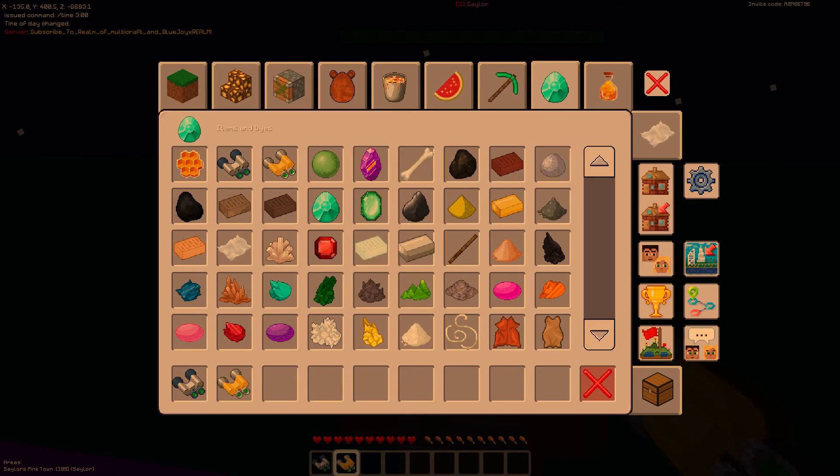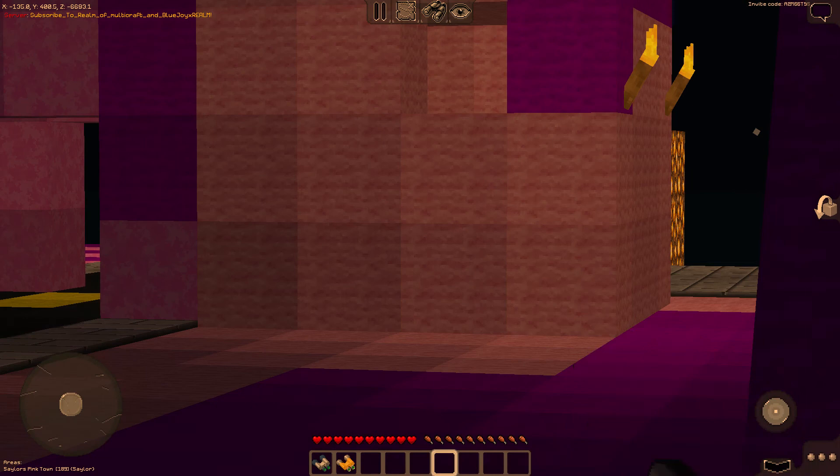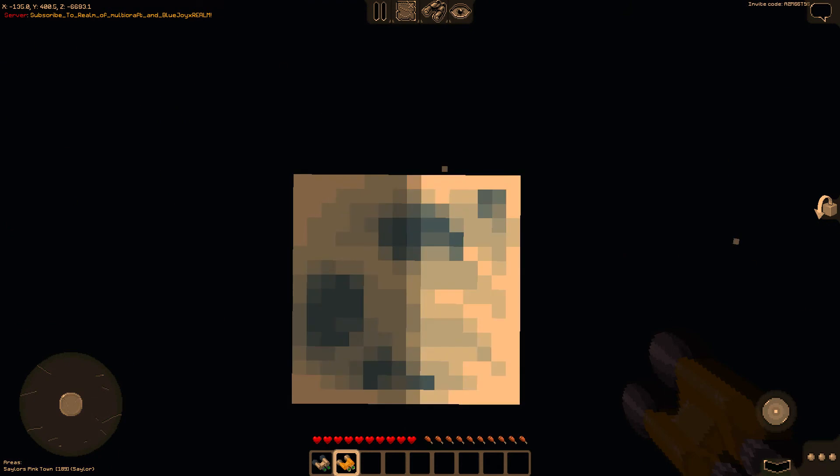There's another thing I need to show you — spiders are going to get updated soon. Here's another update: the moon now has a new update. Just look how beautiful it is. The moon now has phases, and it looks like Swiss cheese — I swear to god. It is not a piece of cheese.